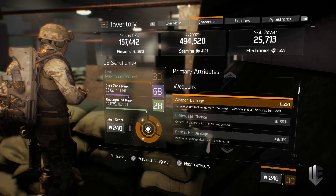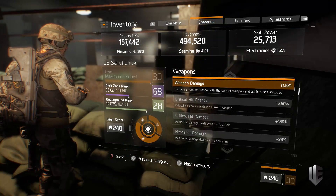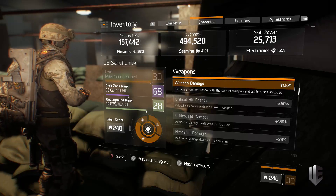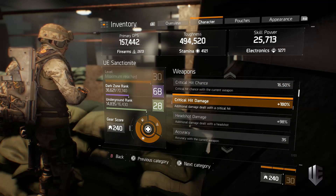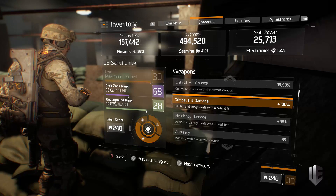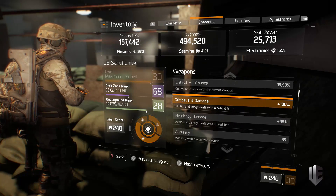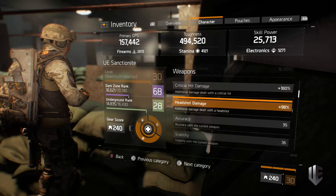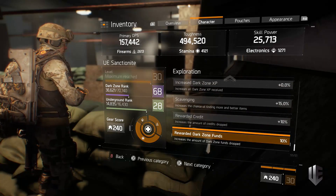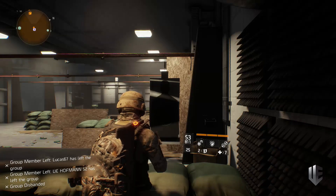I'll quickly run through the character panel now. Weapon damage is 11,221 base. Critical hit chance is at 16.5% — after Savage it's much higher, and with teammates' max-level Pulse I'll cap out. Critical hit damage is up at 180%, which could be over 200% if I switched my backpack. Headshot damage is just under 100%. I'll scroll through the rest so you can pause and check any specific attributes. Then I'm going to throw it over to about 12 minutes of gameplay from a manhunt that was 26 to 30 minutes long.